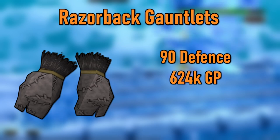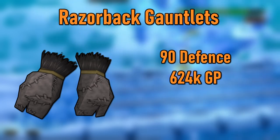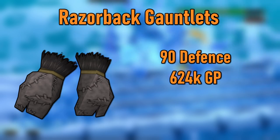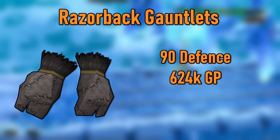Level 90 unlocks the Razorback Gauntlets, which are decent melee power gloves that only cost about 620k. These are nice to have until you can afford Cinderbanes. Eventually, you'll want either Trimmed Masterwork or Vestments of Havoc, but this loadout will be plenty good until then.